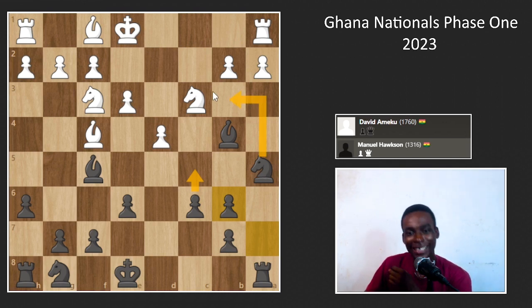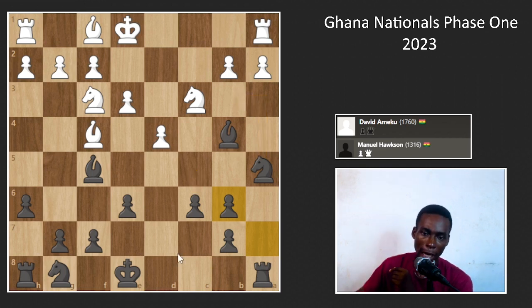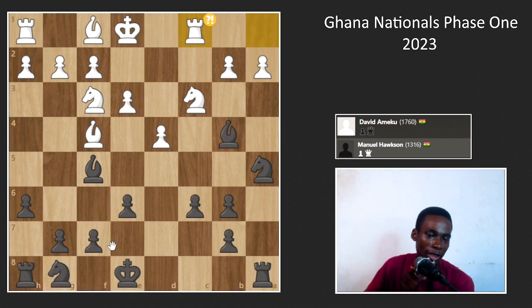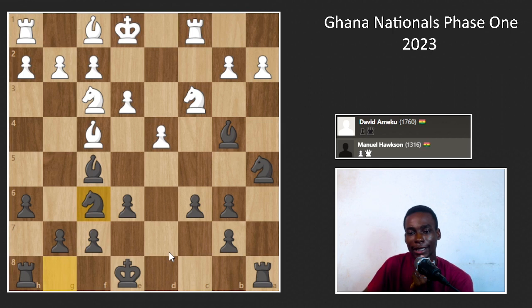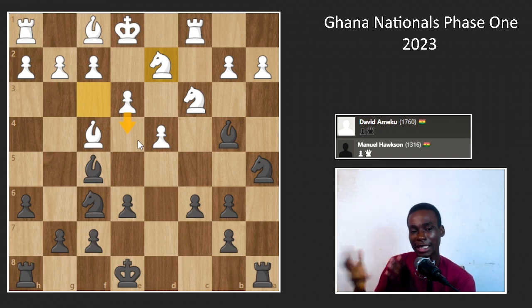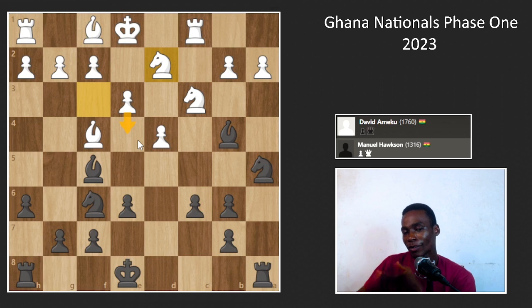My opponent plays Rc1, I develop my knight to f6 — though maybe another square would have been better. Then he plays Nd2 — I did not see that. I had calculated so many lines involving e4 but Nd2 I completely missed, and it put a damper on my position mentally. Throughout the game I was thinking about e4: is it powerful? Can I deal with it? Now with the knight coming in, it's very difficult to handle e4.